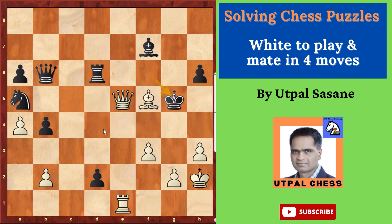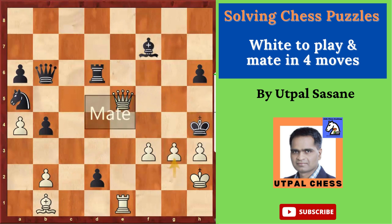Other than Bishop E4, you can move anywhere on this side — Bishop D3, C2, or even B1. The king still has only one option and cannot block it, so every time you can deliver checkmate.